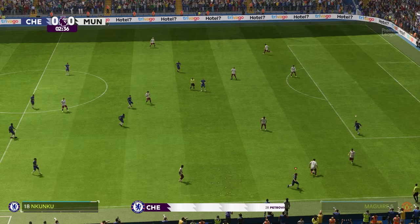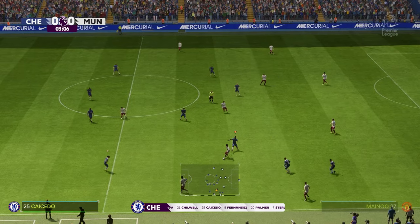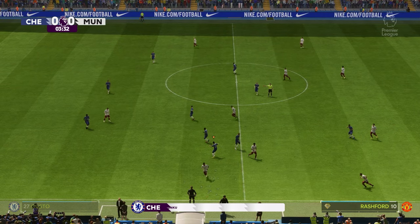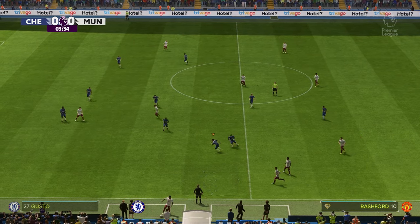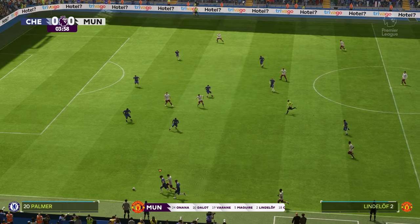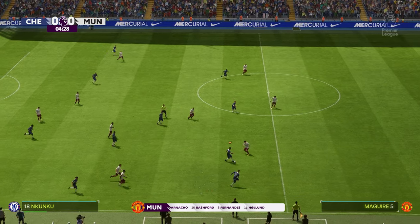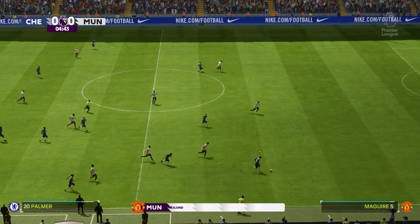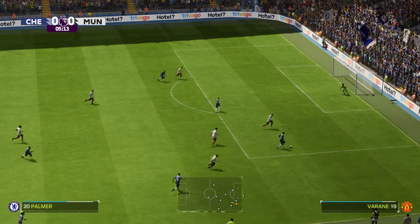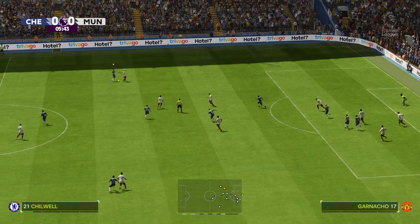Here's how Chelsea line up — it's a 4-5-1, or you could say a 4-2-3-1. This does offer plenty of threat going forward, with the three behind the central striker. We may see the wide midfielders cut in and the full-backs push on while the defense is still protected by the two holding. And for Manchester United, Andre Onana is in goal, with Rafael Varane alongside Harry Maguire as the centre-backs. What a chance — it's cleared and they can breathe easier.